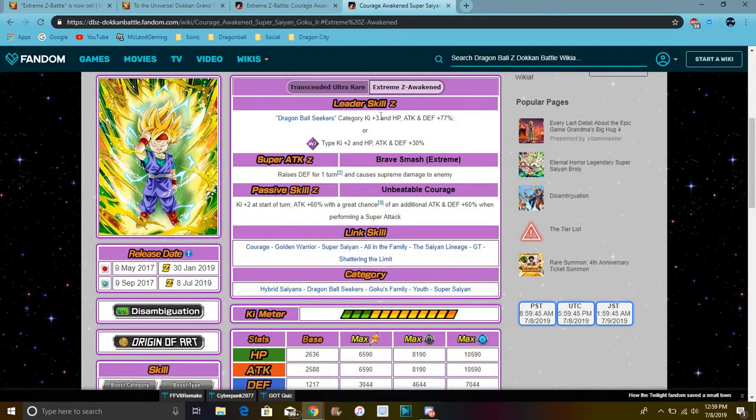It is Goku Jr.'s EZA. He does Dragon Ball Seekers category — everything up 77%. Again, if you don't have Goku and Raw, I feel like everybody should have him at this point. He does attack keepless 2, everything up 30% — mainly little stuff. But he does really, overall, a really good EZA. For his super attack, supreme damage and defense goes up for one turn — that's great. He could be a mini tank on his team. Plus, he does keepless 2 at the start of a turn, attack plus 60%, and he has a great chance of additional attack — defense plus 60% when scoring a super attack.